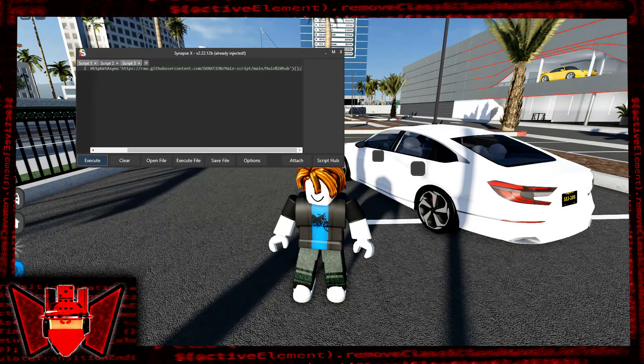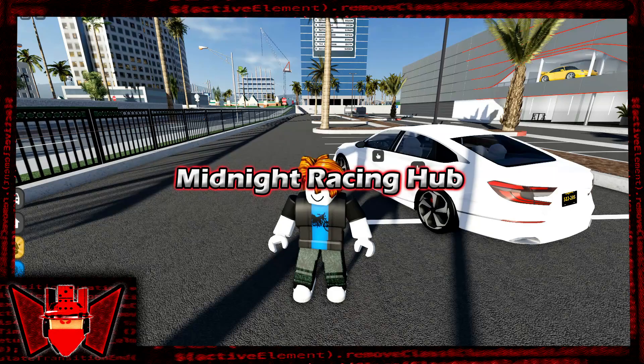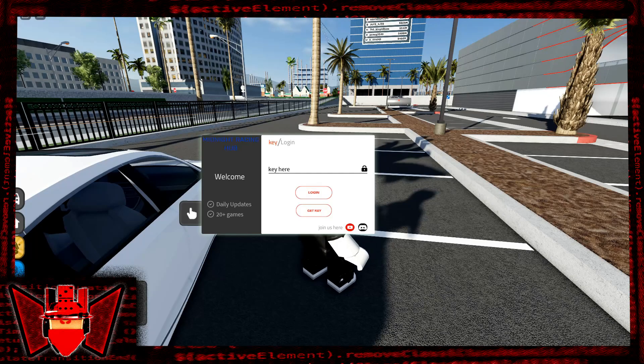You attach, you execute. It works on free exploits too, so don't worry about it. Here we go in our recent hub — wait for it right here. Join the server for the key and then you get the key.